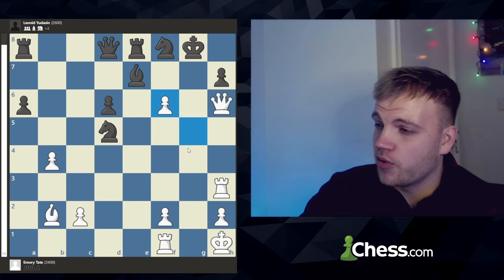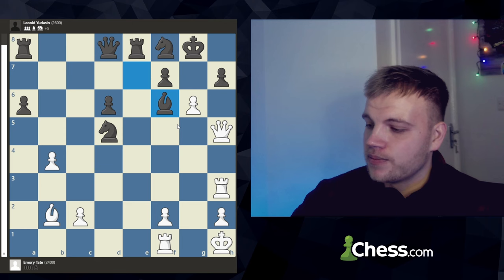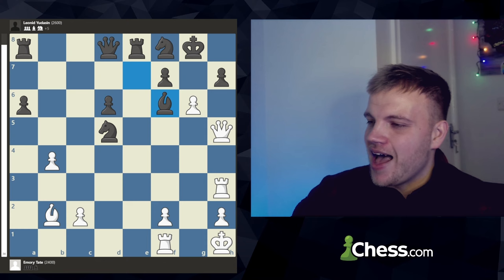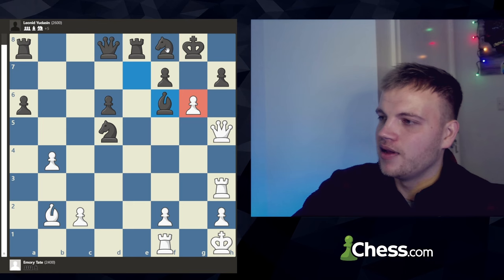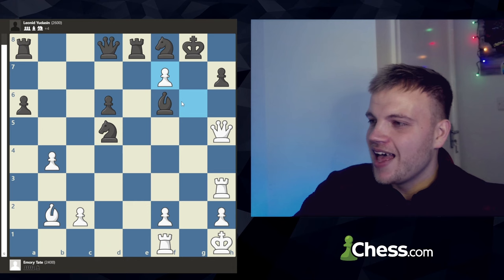After king g8, pawn g6 gets played. Then bishop to f6 gets played, saying we need to start trading off because he doesn't want that bishop on this diagonal putting more pressure on his king, with the pawn or knight defending h7. But Emery ignores it — he says you can have my bishop, but first I'm going to pick up one of your rooks. He takes on f7 with check, king has to move forward, and after king h8 there's only one square.